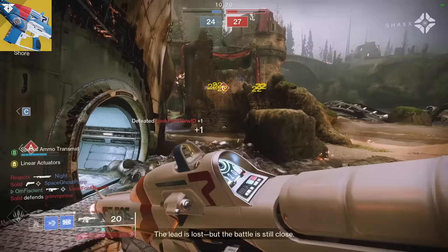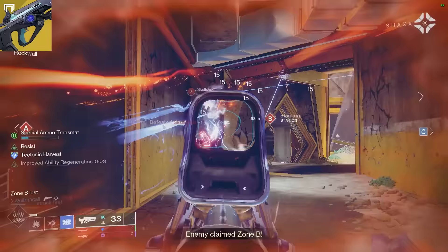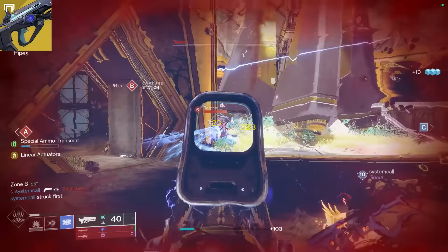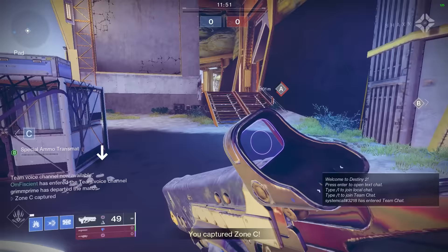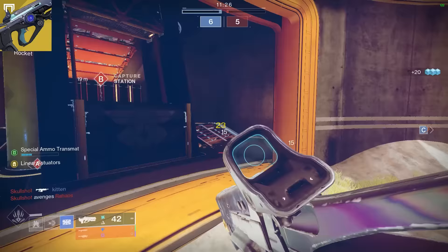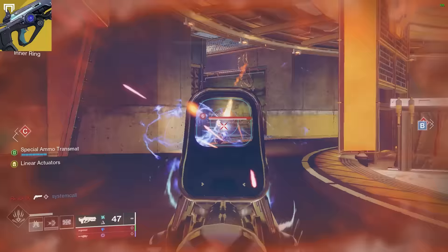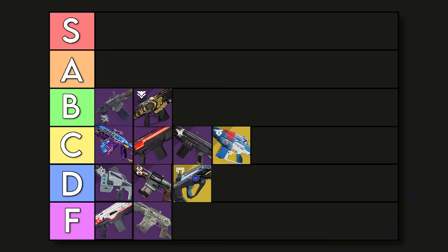Next weapon we have is the Hard Light. This is not good. Even though the exotic perk says it has reduced damage fall off, don't be fooled — it has 40 range. The exotic perk can only help so much. Now they did change how the Fundamentals perk works, so you get some extra stats depending on which element you choose, which is really cool. But unfortunately every time you spawn in, it spawns you in with the Void element, meaning you get more stability — but the gun already has 100 stability, meaning you have to change the element every single time you spawn in. If you do Arc, you could get some extra handling and range, but it only gives you 5 range. I'm putting the Hard Light in D tier. I'm never going to use this gun.